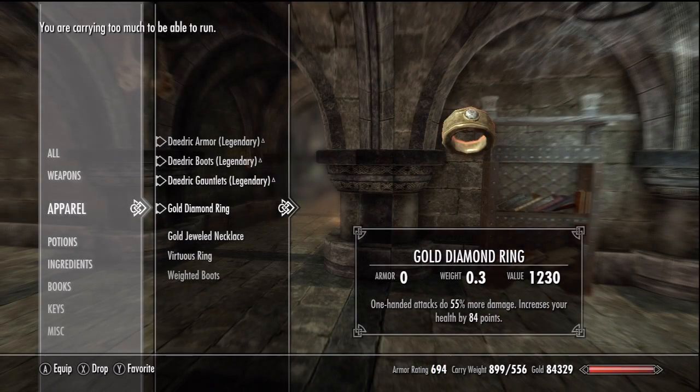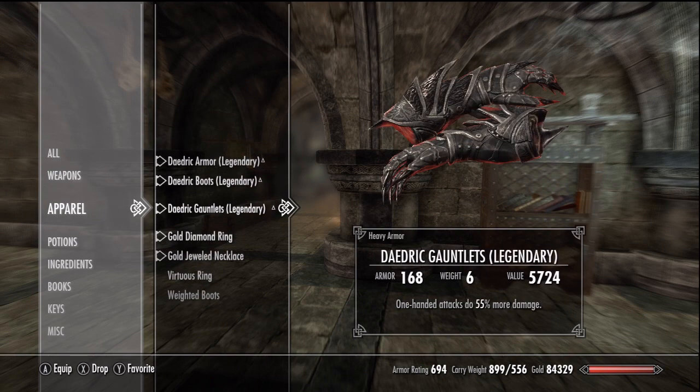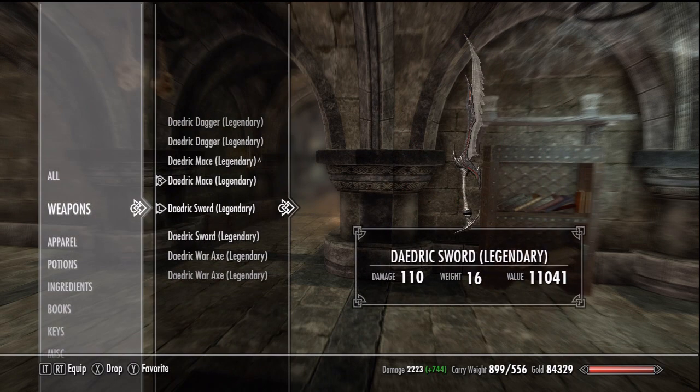Fortify One Hand applies to all weapons except daggers. Robbed. With all four enchantments, the swords are up to 1100 damage and the maces are at 1123.